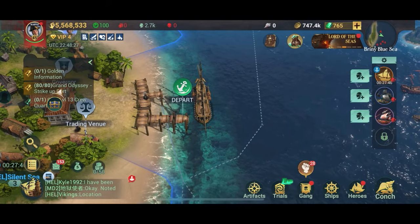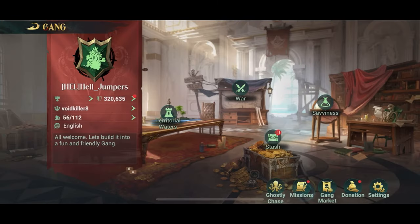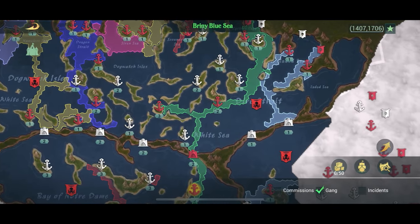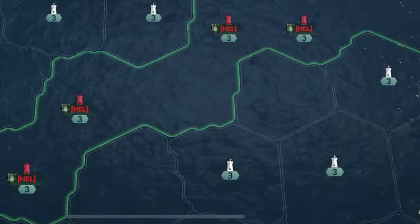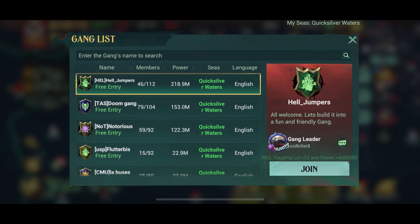First and foremost I'm going to show you how to join a gang. You have to be a certain level before you can do it, but joining a gang is actually fairly easy. You gotta figure out which gang to join — I'll come to that later. All you gotta do is press the gang button down here in the corner and you'll be presented with two options: either join a gang or create a gang. I would suggest that you join a gang, because creating a gang you really need to have some friends with you. Join a gang at least if you're starting out.